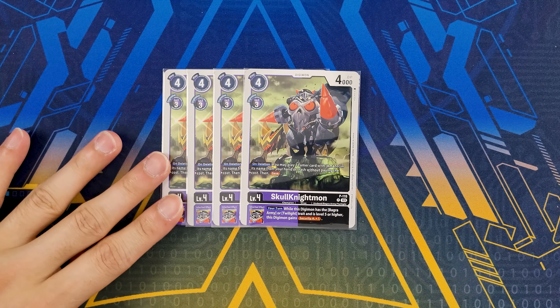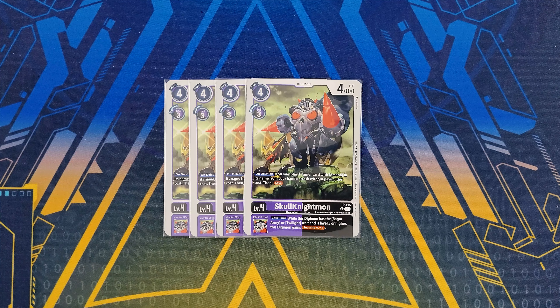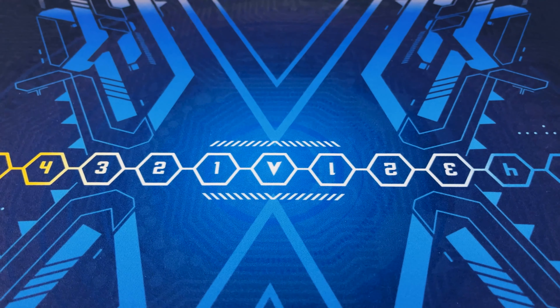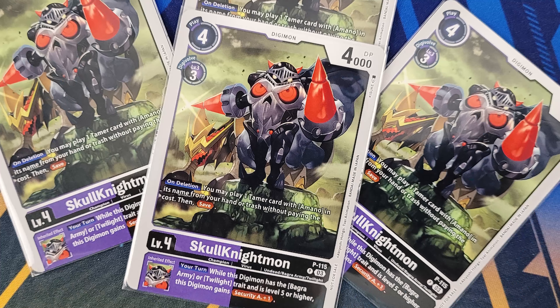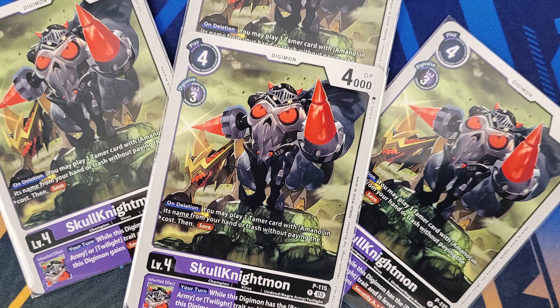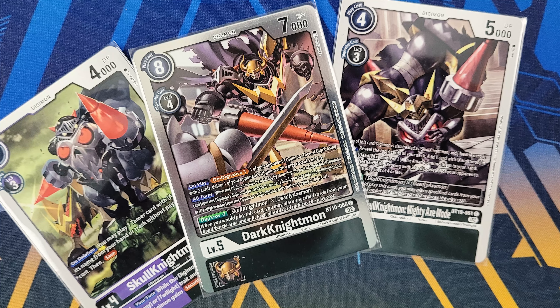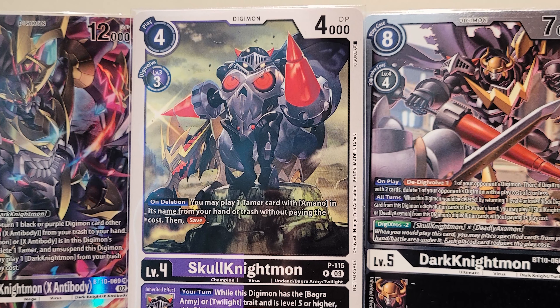For level fours, first and foremost we have the brand new promo Skull Knightmon. This card is incredibly good — it has Unleash, letting you play one tamer with Amano in its name (mainly your Nene), and then afterwards you save it underneath. Your turn, while this Digimon has Brighter Army or Twilight in its traits and is level five or higher, it gains Security+1 so you can make a lot of checks. This is the aggression the deck needed. Four copies, definitely a must.